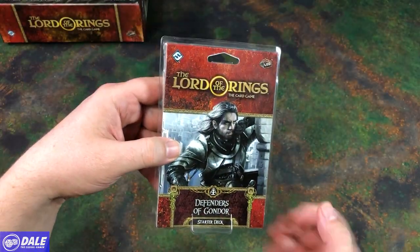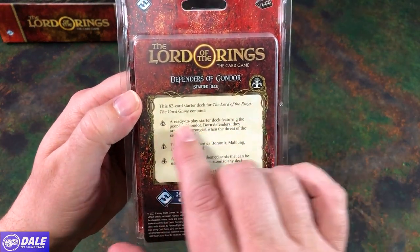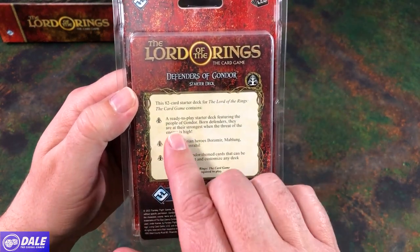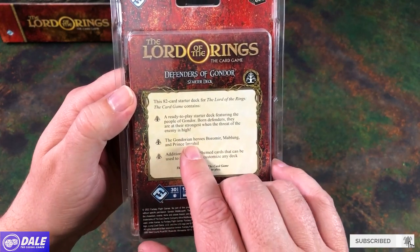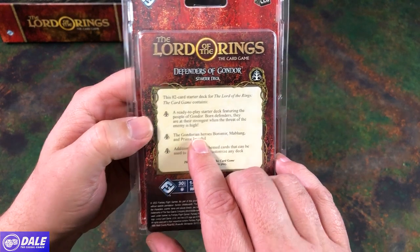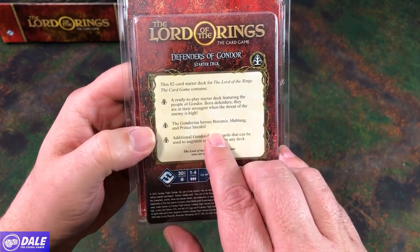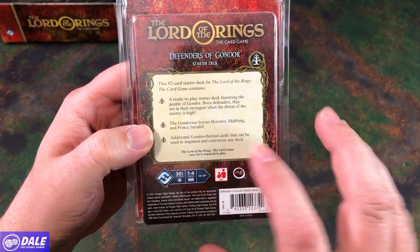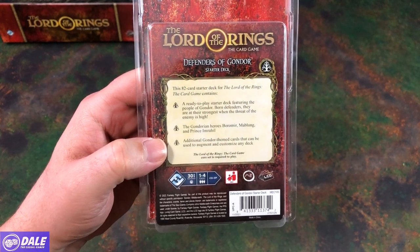So down at the table, the Defenders of Gondor, taking a look on the back. It's an 82-card starter deck for Lord of the Rings card game, containing a ready-to-play starter deck featuring the people of Gondor — born defenders, at their strongest when the threat of the enemy is high. The Gondorian heroes Boromir, Mablong, and Prince Imrahil. Plus additional Gondor-themed cards that can be used to augment and customize any deck.